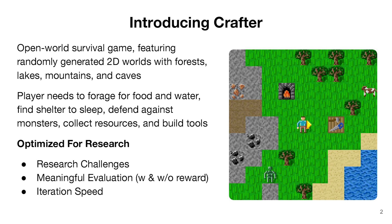The environment is optimized for research. It is designed to pose specific research challenges, allows to meaningfully evaluate a broad spectrum of different agent abilities, and allows for fast iteration times to accelerate research progress.